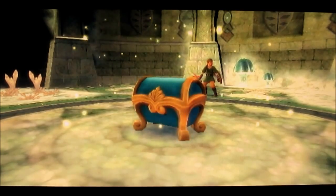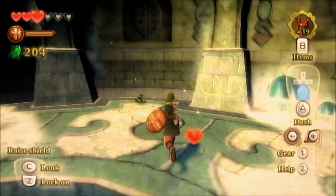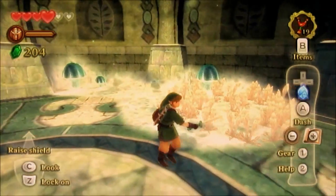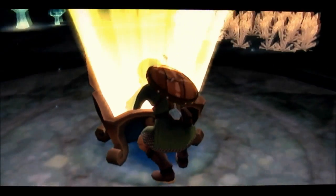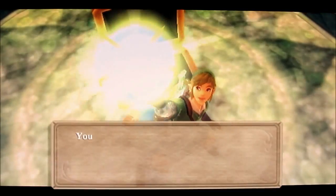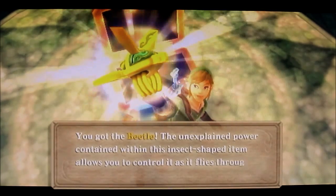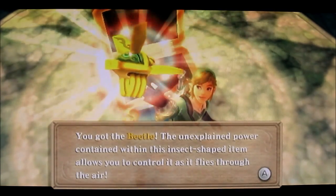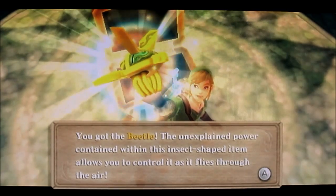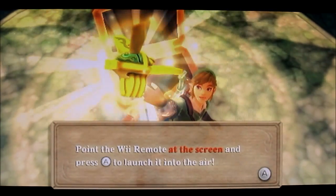So I guess it wasn't so bad — we just kind of had to get used to it, being more precise. So let's open this awesome sauce chest and see what we have. Oh my gosh, it's a freaking Beetle — a gold Beetle! That's like a scarab, that's cool. The unexplained power contained within this insect-shaped item allows you to control it as it flies through the air. Point the Wii Remote at the screen and press A to launch it into the air.